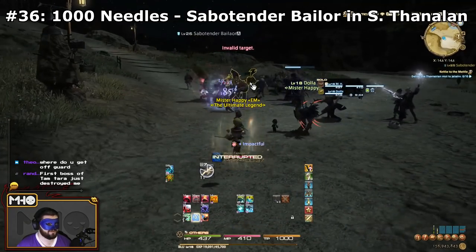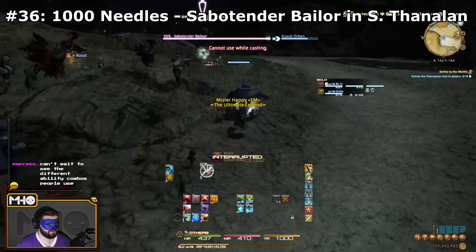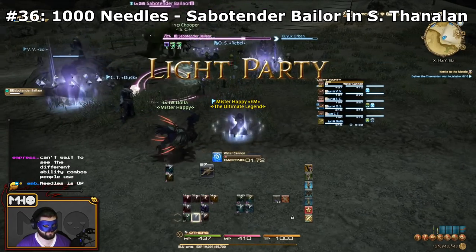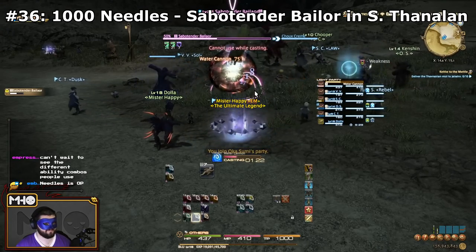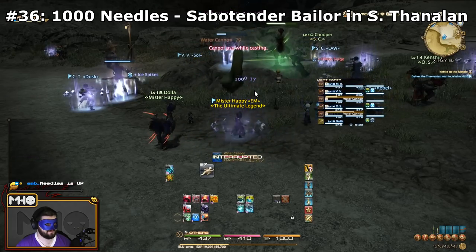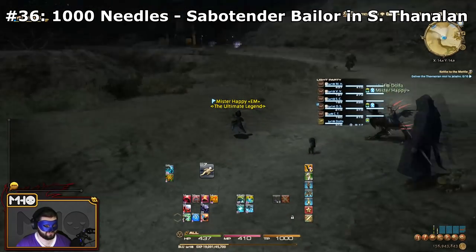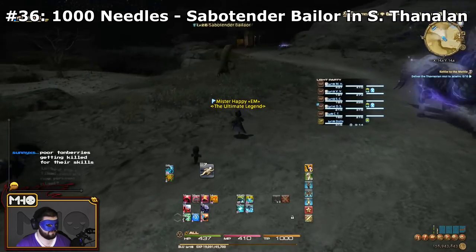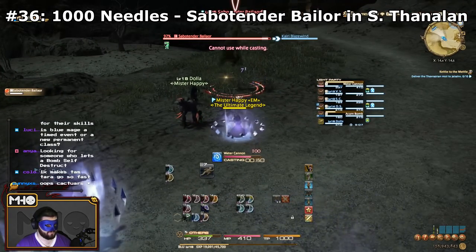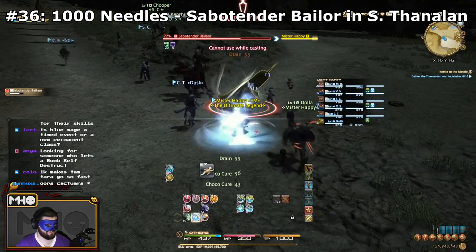Next one is Thousand Needles — the Sabotender ability you've probably seen a million times. The place most recommended to learn it is the Sabotender Bailarinas over in Southern Thanalan, just west of the Little Ala Mhigo Teleport. They're just big Cactuars. If you're going to have a high-level friend help you learn this as soon as possible, this spell will carry you through a lot of levels on Blue Mage. There's also a Leve quest at Little Ala Mhigo that puts you up against Cactuar enemies, or you can take the game's recommendation and learn it from Cactuars in Cutter's Cry.